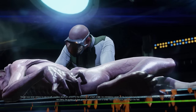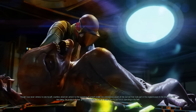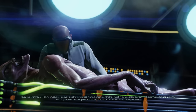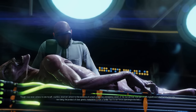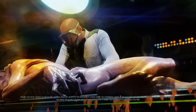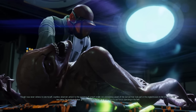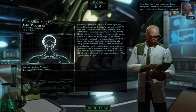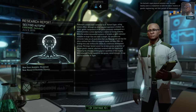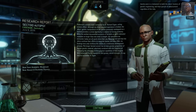Though never witnessed personally, countless observers attest to the existence of a much smaller, less intimidating variant of the sectoid that took part in the original invasion. In the time since, this new being — the product of clear genetic manipulation — is now a familiar face to our forces in the field. The sectoid's rapid physical evolution over the past 20 years is a testament to the aliens' mastery of genetic engineering and their pursuit of advancement, regardless of the risks.